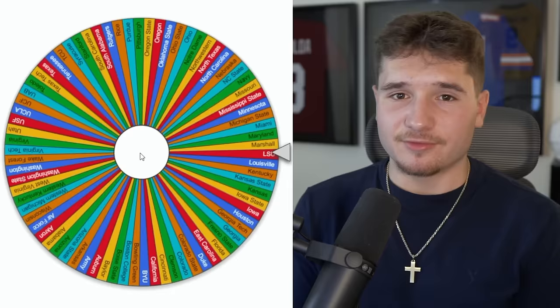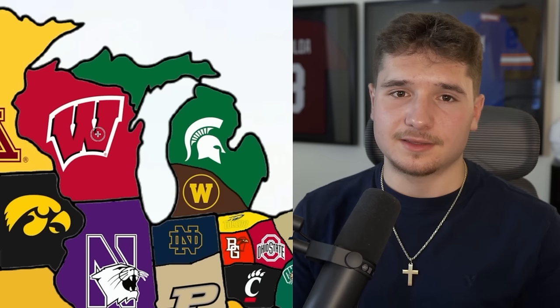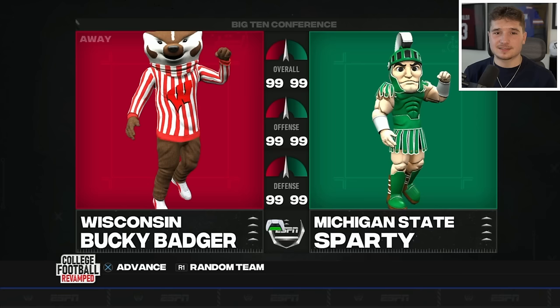I like that every team's a 99 overall because it's going to lead to even more chaos. The Badgers are next up, with this wheel taking them to Michigan State. There are only two teams in the state, and they've been pointed in the direction of the Spartans, so we have another animal versus human clash, and it's also going to come down to the wire.